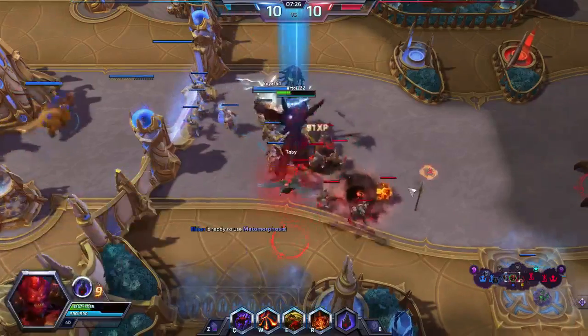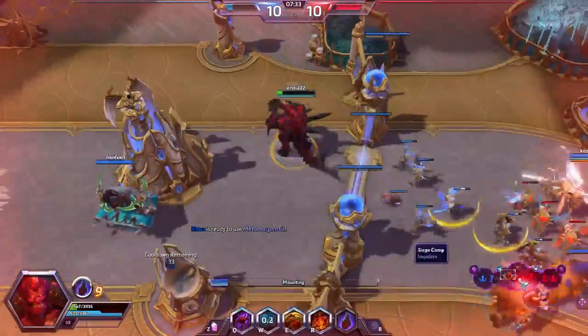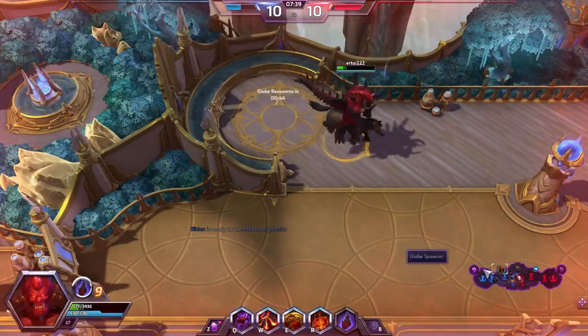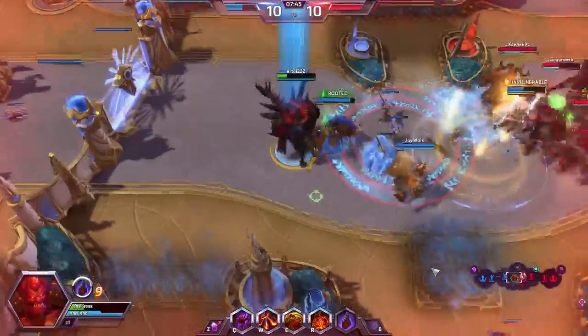Oblivion Stone is a direct upgrade for Pyrolus Vault and is actually faster and better at dealing with nightly threats. For win conditions, the first upgrade is Wurmcoil Engine, which finds its way into most Tron decks because it has Lifelink and Deathtouch, and when it dies it creates two 3/3 creatures — one with Lifelink and one with Deathtouch — making it really hard to just straight-up kill.